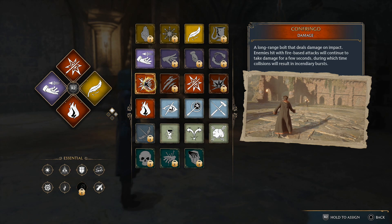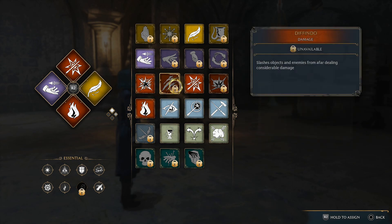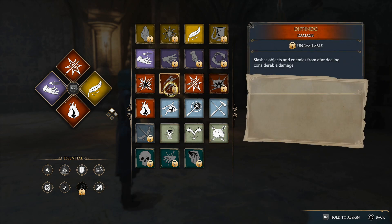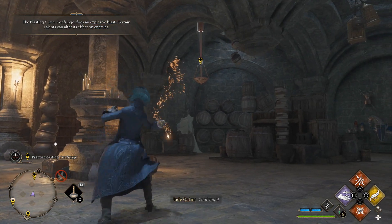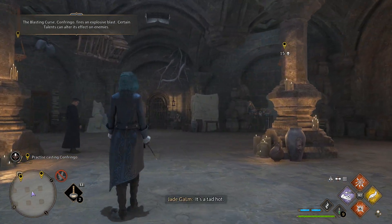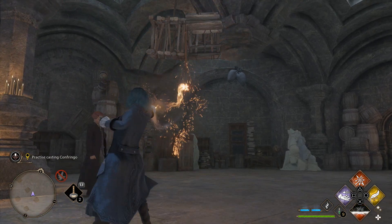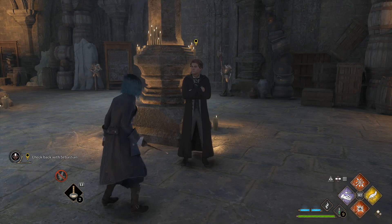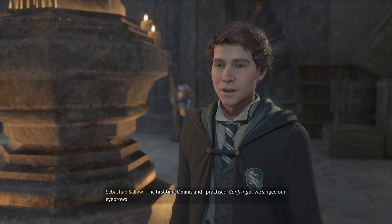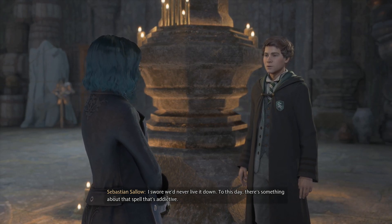You're getting it. Ready to actually try it out? Sure - stick to the targets though. Best to keep the Undercroft intact. Those candelabras - both have their uses, but I think you'll find that a Confringo cast travels a bit farther than a spell like Incendio. I do like the sound of that. The blasting curse - Confringo. Long range bolt that deals damage on impact. Enemies hit with fire-based attacks will continue to take damage for a few seconds, during which time collisions will result in incendiary bursts. Are there any other fire-based spells, or just the two of them? Seems like the two of them.